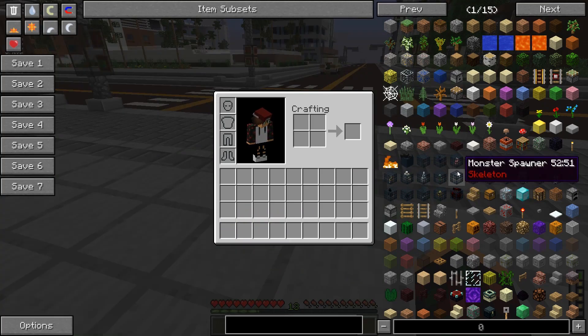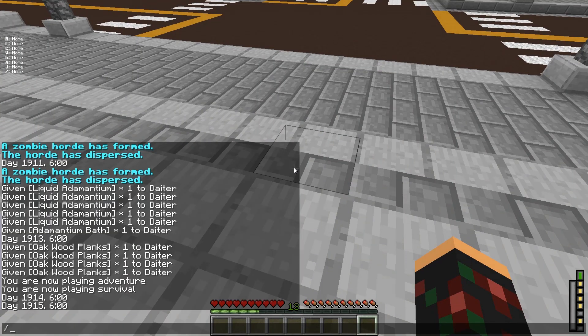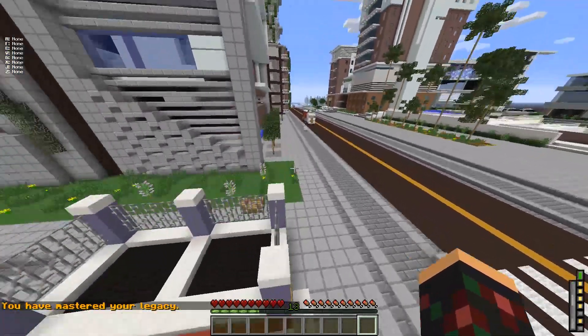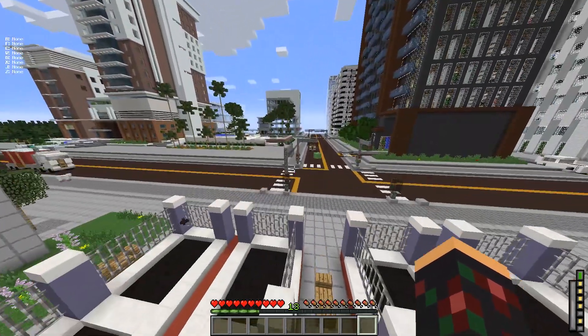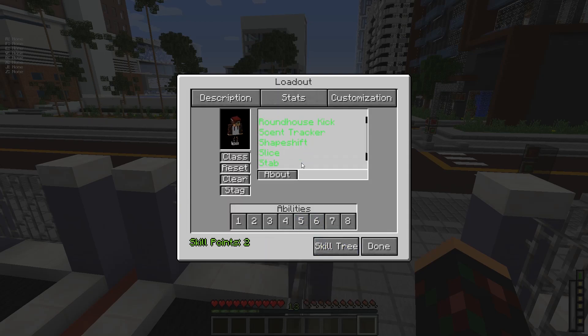If you're playing in creative or with cheats, you can do this: type in the command 'legacy admin', then 'max', then your name - probably like that - and boom, you have mastered your legacy. Screenshot this command if you need it. Boom, you have mastered your legacy. I still have no powers because I need to set them myself, but here I have all powers learned, as you can see.